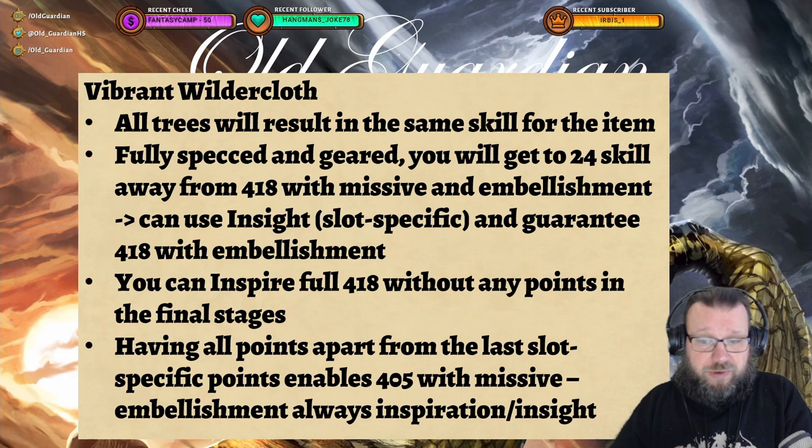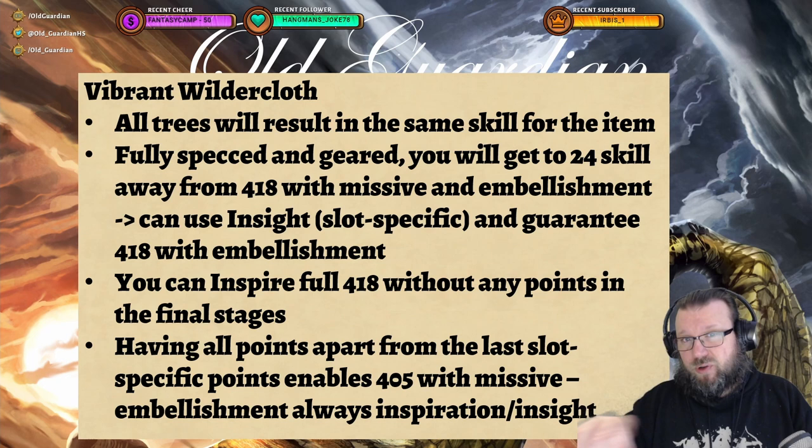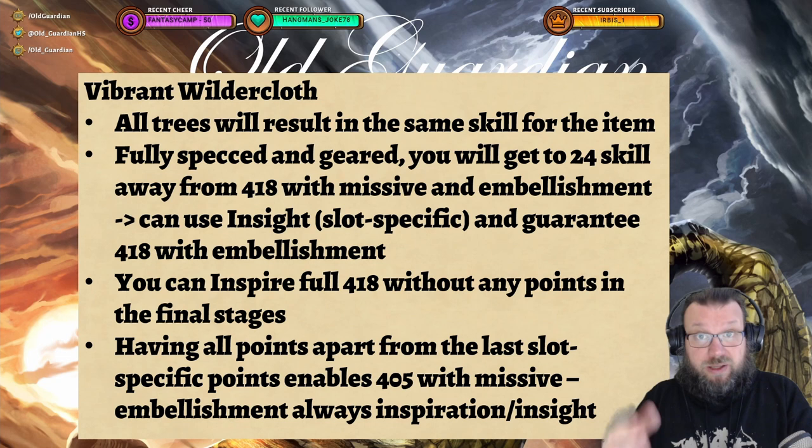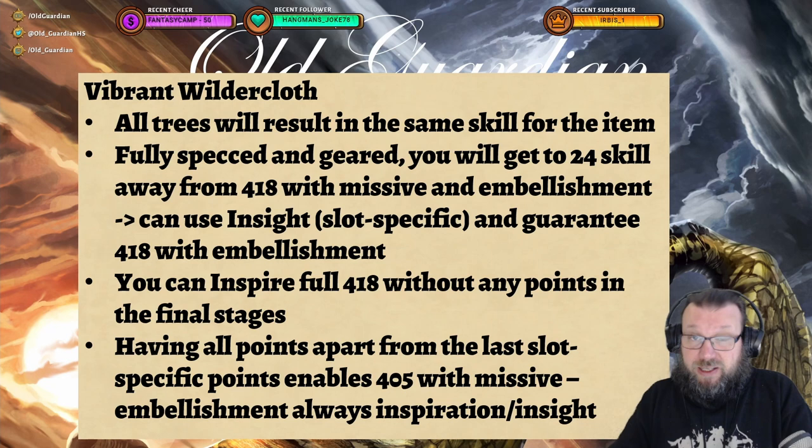However, if you go all in with all points fully done and best profession gear at 100 skill, the difference it makes is that you will be able to craft 418s with missive but no embellishment, without relying on luck at all. If you are fully maxed for the second level but not the item-specific final level, then you can do 405s with missive but not with embellishment. But if you have 405 with missive and embellishment, then you will always need inspiration or an Illustrious Insight, even if you're fully specced into a specific tree.